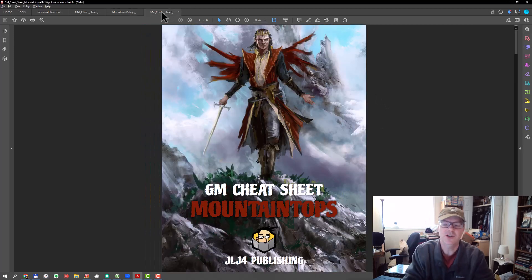The idea behind these Cheat Sheets is you need an adventure — you're either prepping or you're in the middle of a game and you need something that's quick and easy to generate an adventure with. I use the 5 room dungeon format, and this Cheat Sheet generates results and helps you build each of the encounters in the 5 room dungeon. You can also add more than just 5 encounters to the framework.